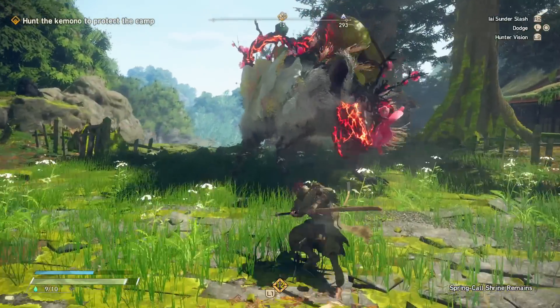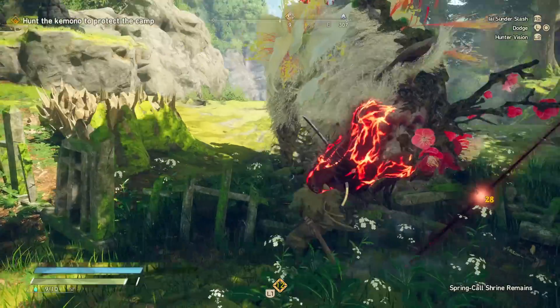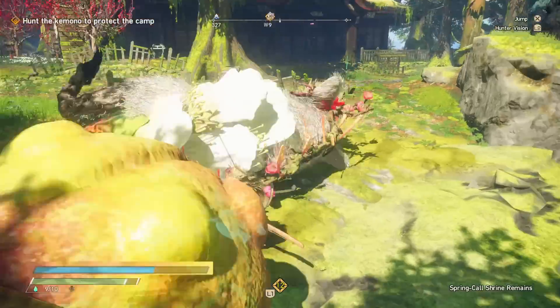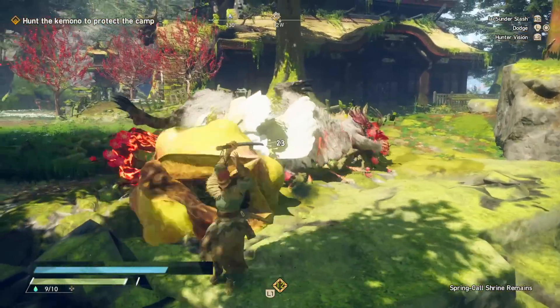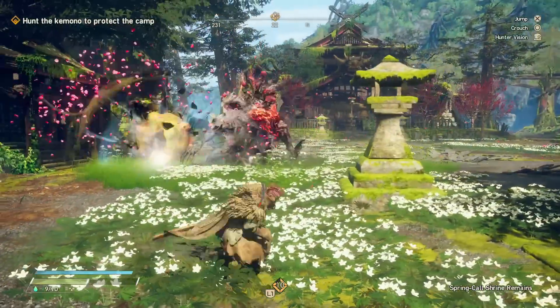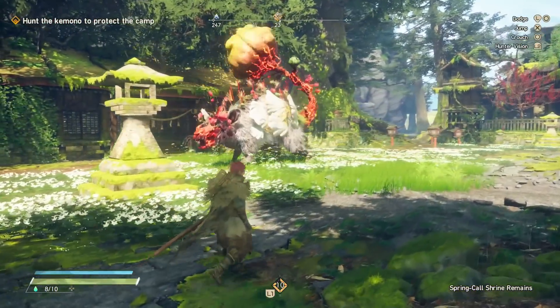The main mechanic at play with this weapon is the gauge in the bottom left. As you deal damage to a kimono, this gauge will gradually build up, and once it is full, you can activate your special power mode to turn the katana into the proper whip sword you've seen in the trailers. In this mode, all of your attack inputs are pretty much the same, with the main difference being that every one of them has more range, a slightly different animation, and does notably more damage.